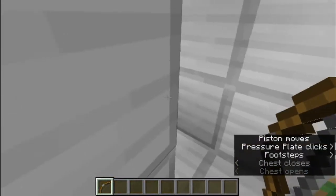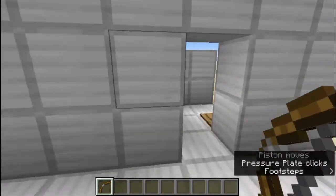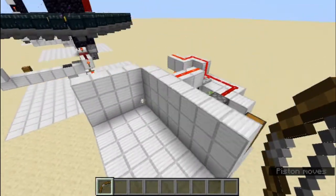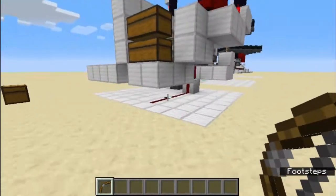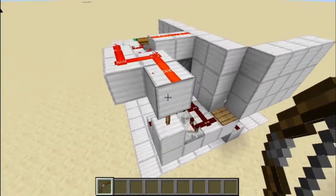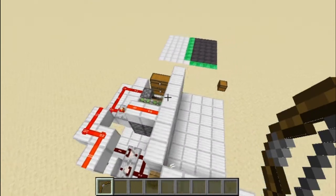Once we're done you can leave and the wall should close up like nothing ever happened. Now I'll show you the redstone wiring — as you can see it's not that complicated or expensive. Now let's begin the tutorial.